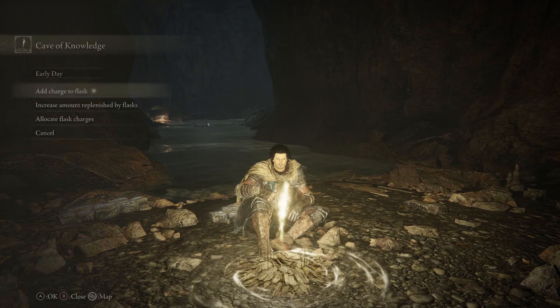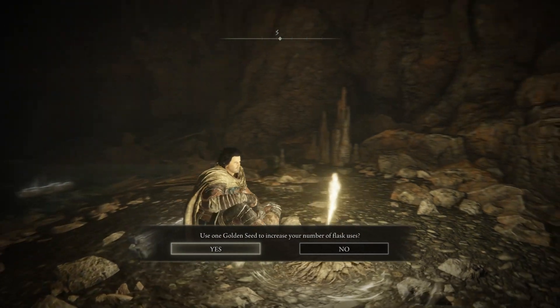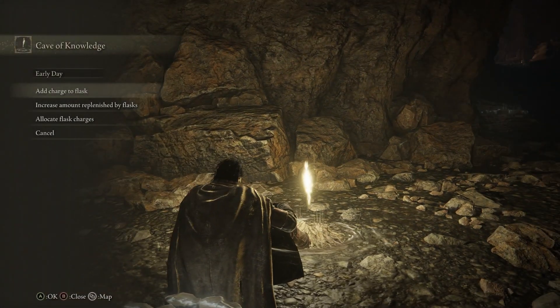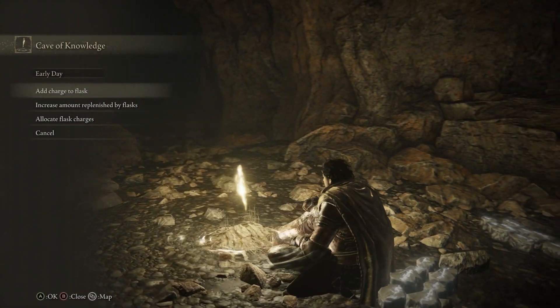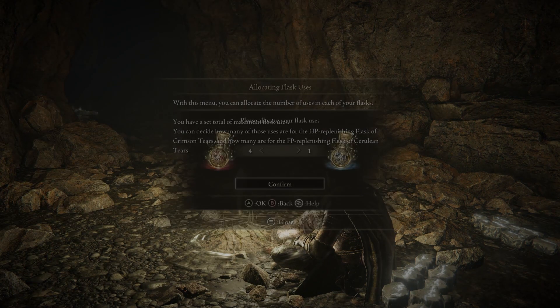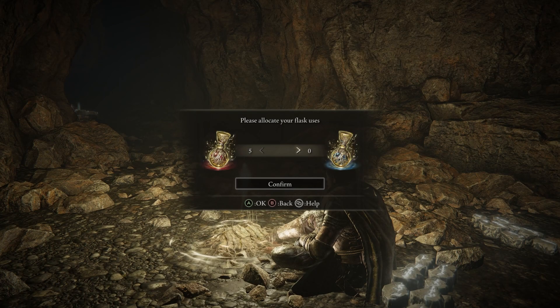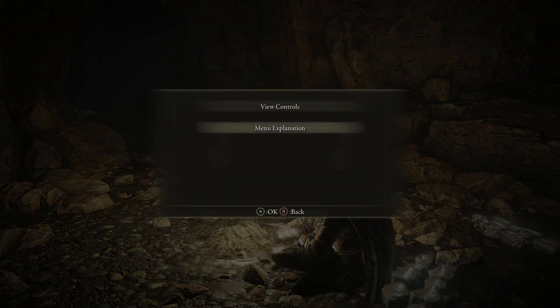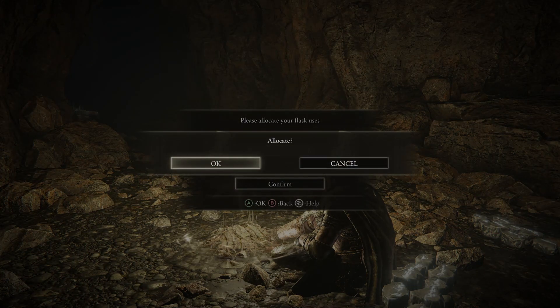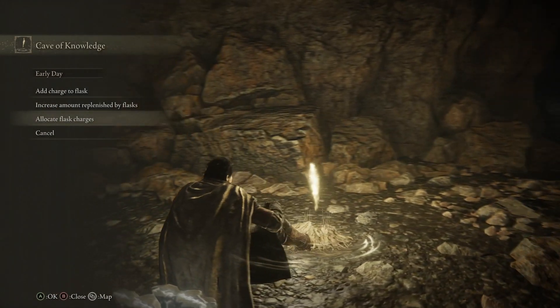We can add a charge to our flask, which we will, because we started with the Golden Seed — that's why I think it's the best starting gift. We can also allocate the charges. On your left you have the health flask, and on your right you have the mana flask, also called FP. I'm going to put all my flasks into health.